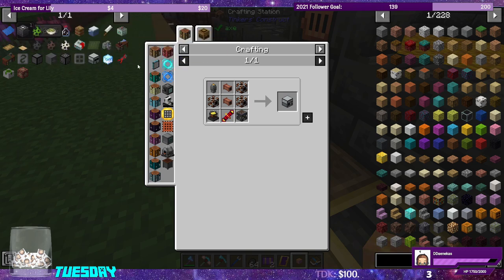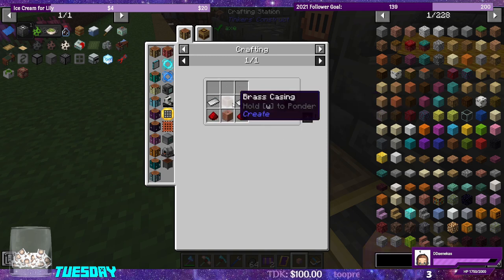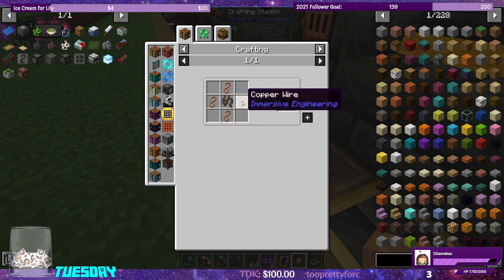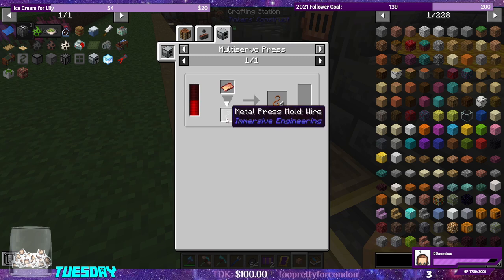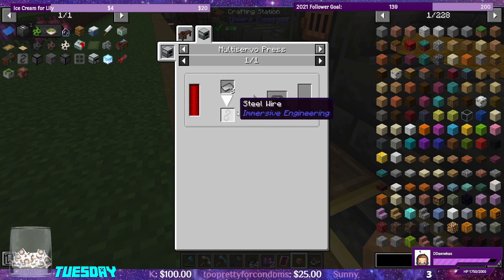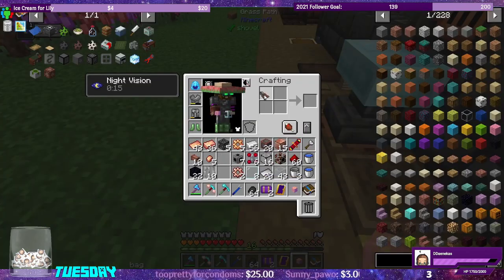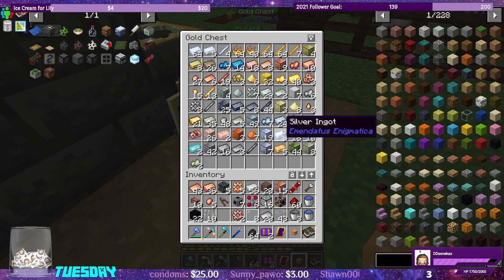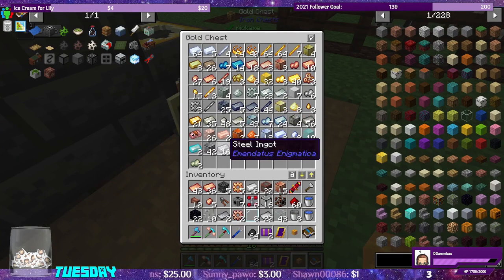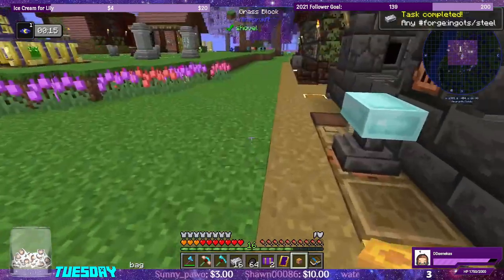The centrifugal separator needs a block of lead, a turntable, iron, brass cable, and copper wire. Copper wire can be made in the multi-servo press with a metal press mold wire. We can make it from one steel plate using wire cutters. We need steel — did I use it all? Two pieces of steel, we'll take those.